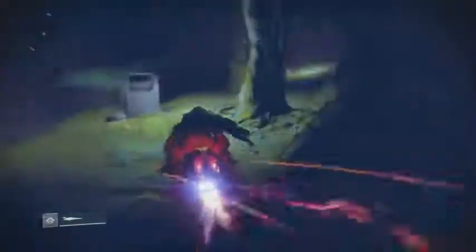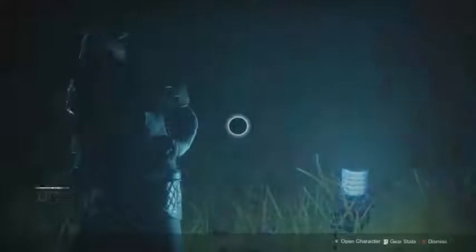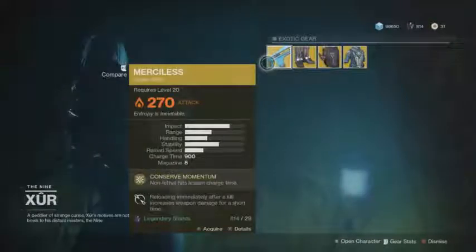Right up into this little cave — there he is. Xur this week is selling the Merciless as his weapon. If you do not own the Merciless yet, get it right now. It is 29 Strange Coins. It's going to help you out in every raid you do in Destiny 2. The perk is non-lethal hits lessen the charge time, so at the end you're going through its clip very quickly and doing the same amount of damage in a shorter amount of time.